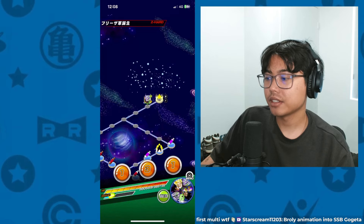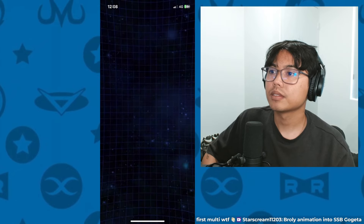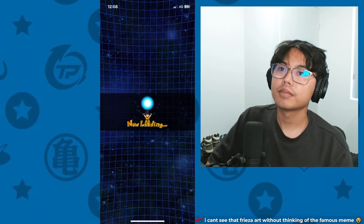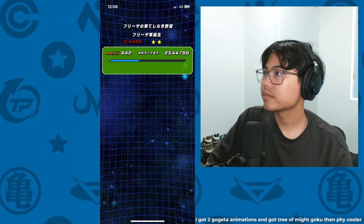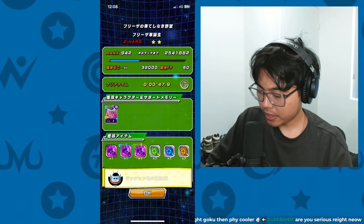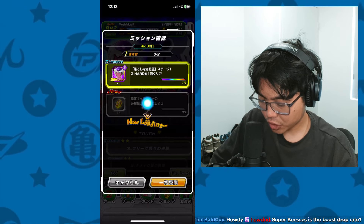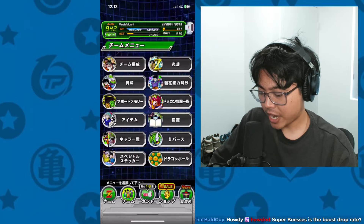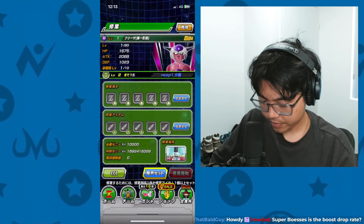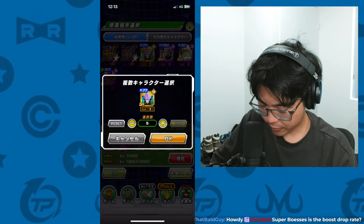Alright, we got the card. And that is all of the missions. So now let's train up Freeza. I have 7 copies, so I can use 3 here, and we'll use 7 here.